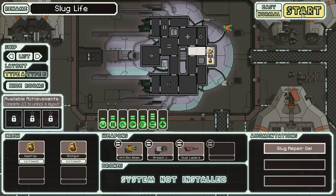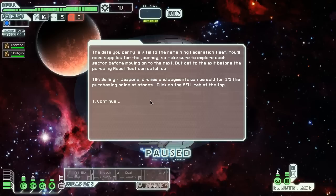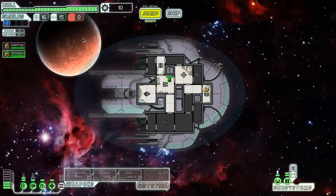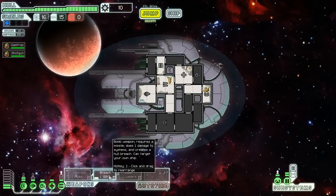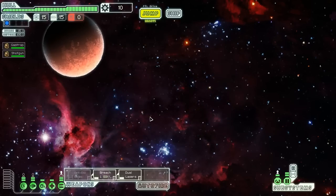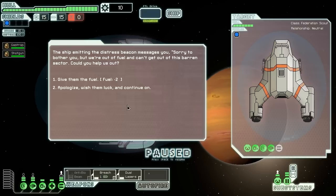I did surprisingly well with the slug cruiser the first time through and actually managed to defeat the rebel flagship on the first try. So that's our goal, to defeat the rebel flagship. And this slug ship plays really interestingly. I kind of like it, but we'll see if I can repeat the same strategy with the same luck from that first run.